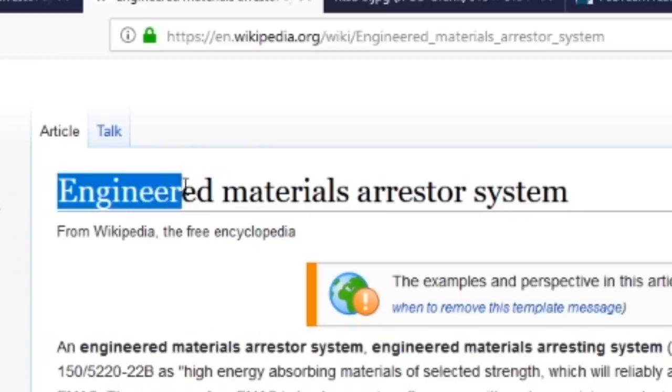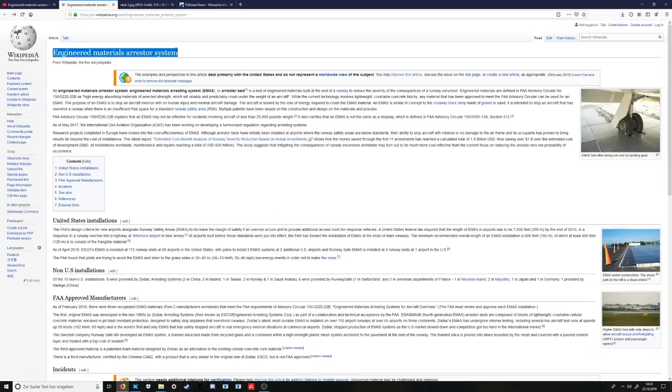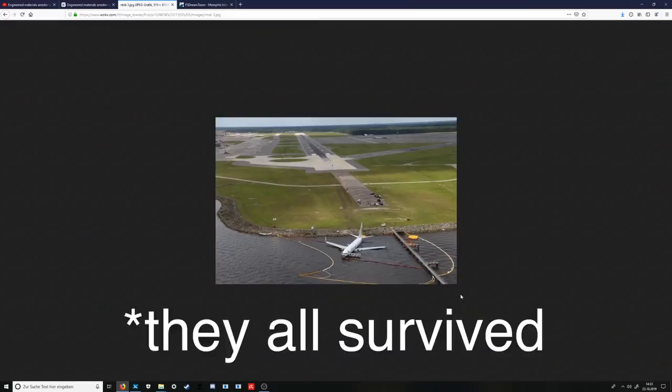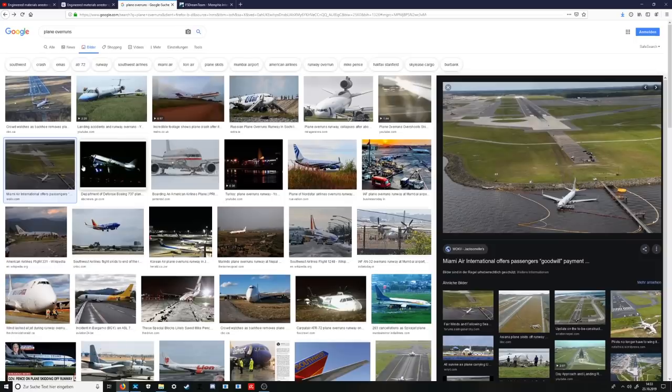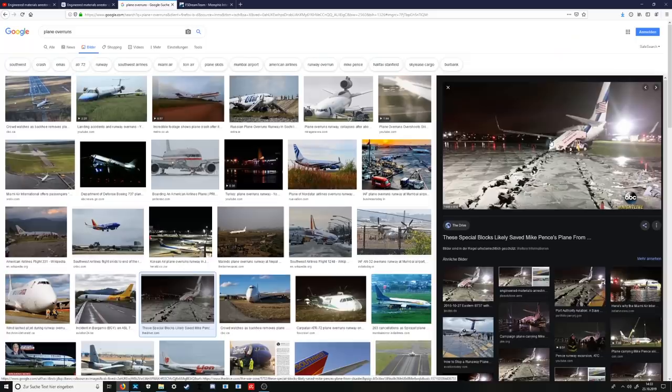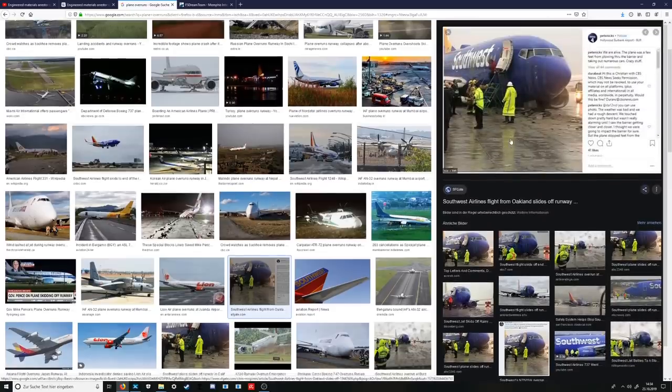EMAS basically stands for Engineered Materials Arrester System. It's basically an arrester bed. So imagine your plane overruns — what is going to happen? You die. Well, on some airports we have EMAS, which basically saves you from overrunning. You might have already seen clips like those on the internet. Here you can see a nice example of EMAS — the plane is overrunning and hitting this surface, which lets the plane stop very quickly. Here's a Southwest plane hitting an EMAS surface. The EMAS does not collapse under the weight of a person, but it does collapse under the weight of an aircraft.